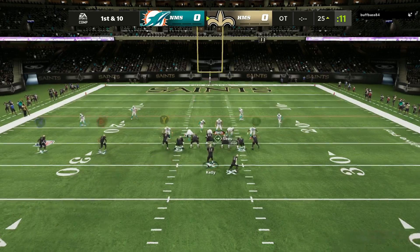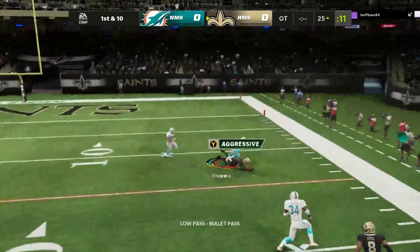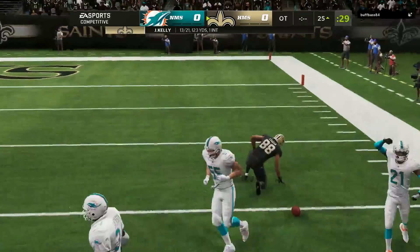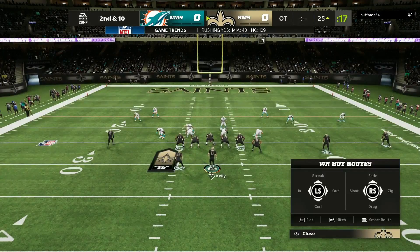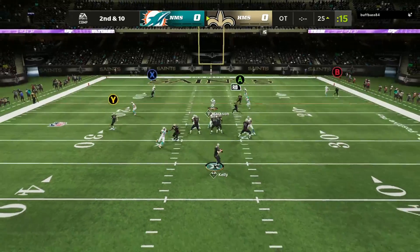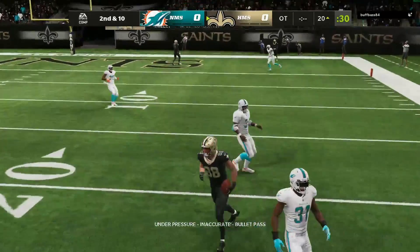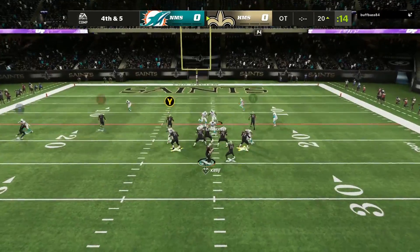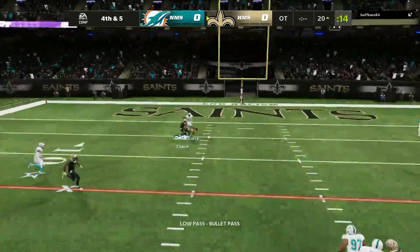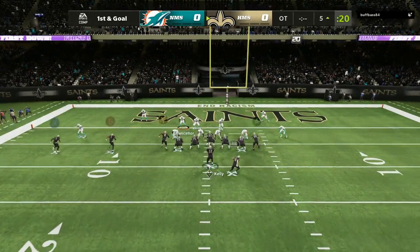This is early in the morning so sorry I'm not as energetic. Right here first and 10 — that was a risky throw. We're gonna try to hit Jamar Chase on a little drag route over the middle. He's not open, but we'll have Evan Ingram getting close to the first. It's Jamar Chase — good cut, first down. I'm looking for Jamar Chase again.